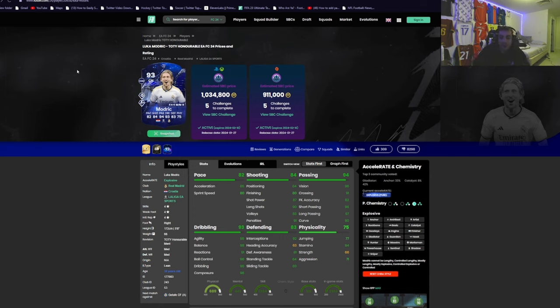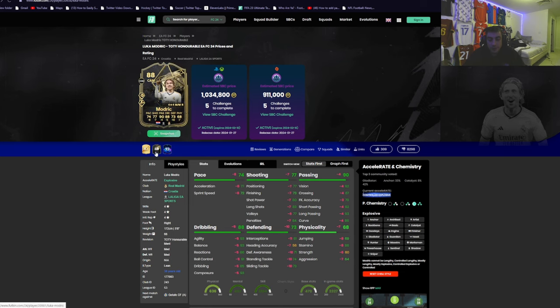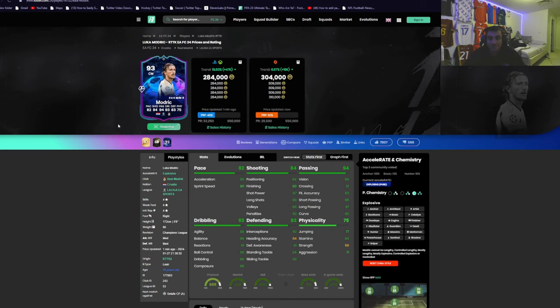So we tested Luka Modric — he's a really good card. A lot of people use this version of Modric and you should too. He's 284k right now on the market. It's the exact same card. The new Modric card that came out today actually has minus 2 volleys, minus 1 penalties, minus 1 free kick accuracy, and minus 1 heading accuracy — he's got plus nothing. So this card is actually 4 stats worse than the card we got 3-4 months ago.